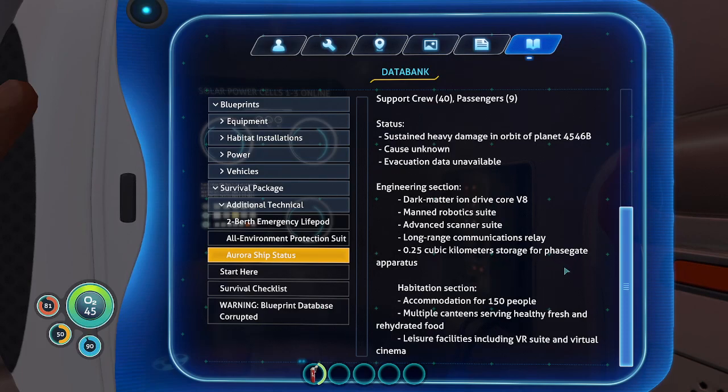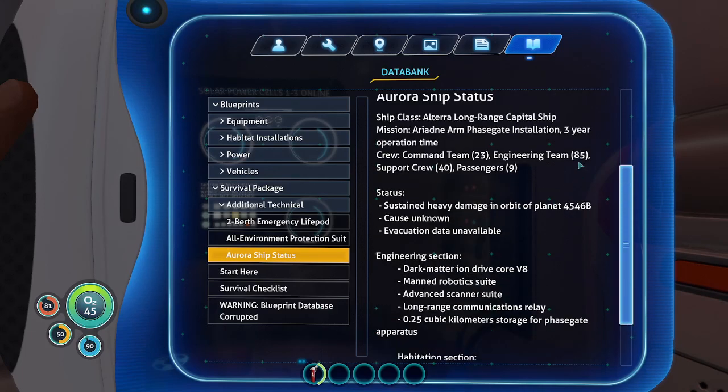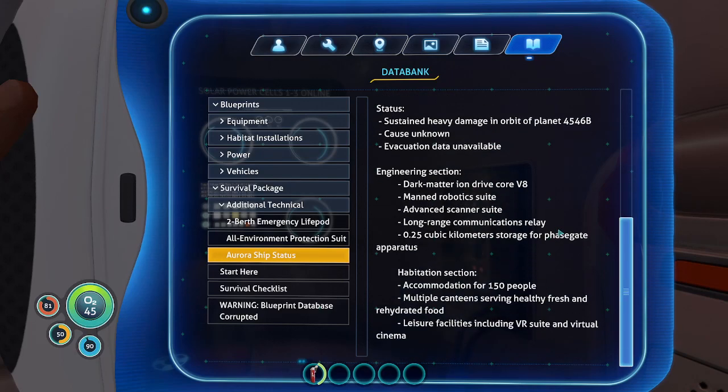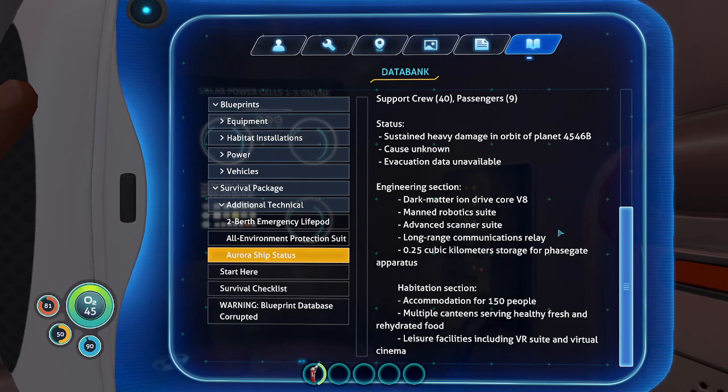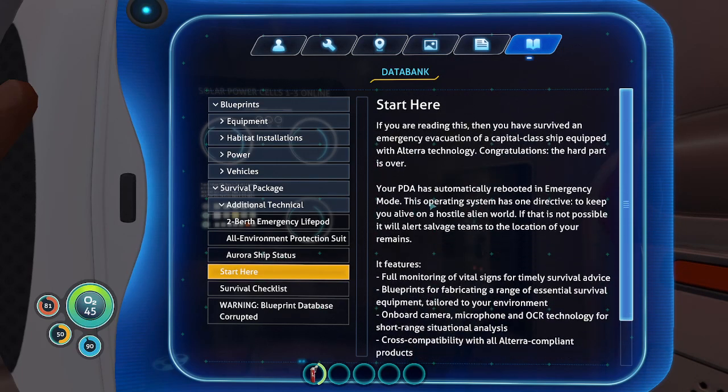The habitation section: accommodation for 150 people. How many was this? 85, 108... 148 — we're overbooked at 157. Multiple canteens serving healthy, fresh, and rehydrated food. Leisure facilities including a VR suite and virtual cinema.